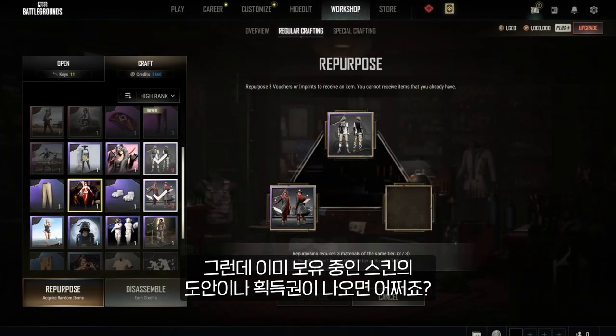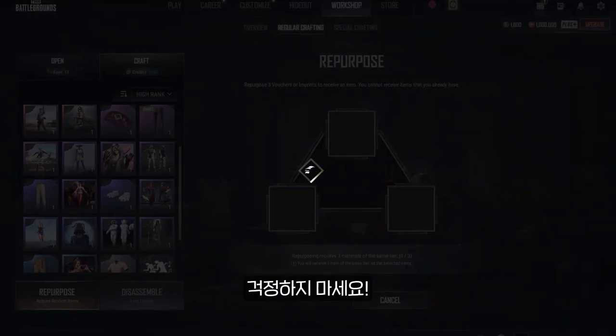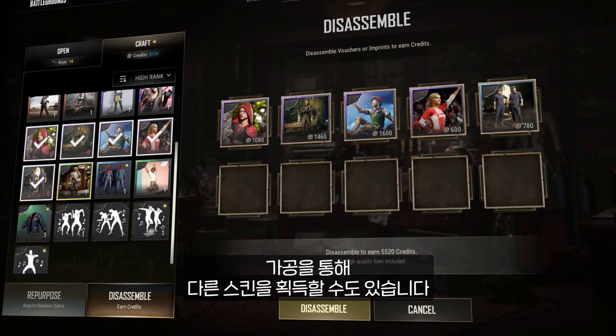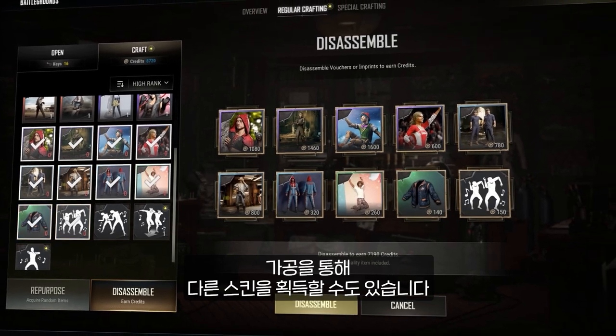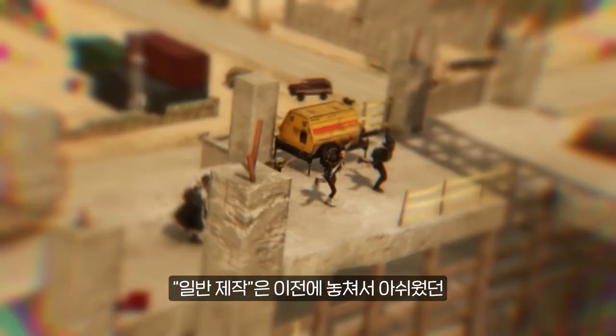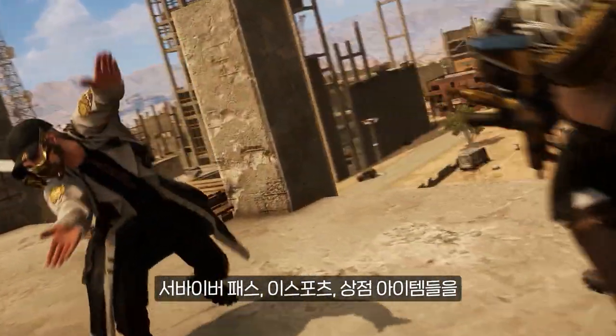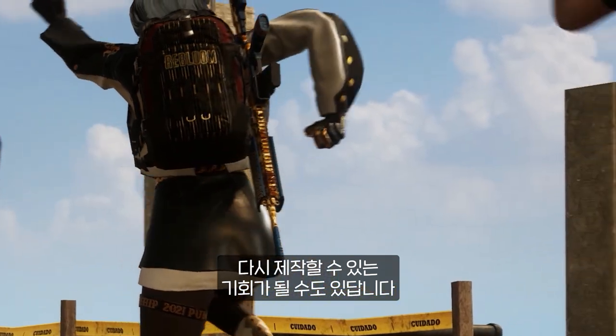But what if you have an imprint or a voucher of a skin you already own? Don't you worry — you can repurpose or disassemble your vouchers and imprints as materials for other skins, including past releases. Regular crafting will be an opportunity to recreate past Survivor Pass items, such as eSports items and store items that you regretted not being able to purchase before.